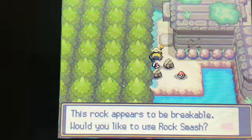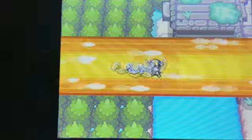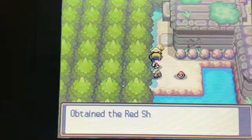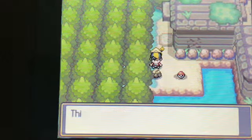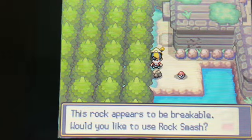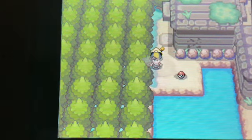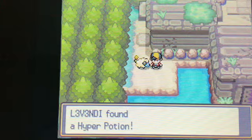A Rare Candy levels up any Pokemon in the team by one level. I wouldn't recommend using it until the end game. I've got a Red Shard, which we can take to the Berry guy in Violet City. I wouldn't recommend using a Rare Candy until the very end of the game — for the Elite Four — because if you're severely underleveled, or if you catch a Pokemon later in the game, you can use it on them.